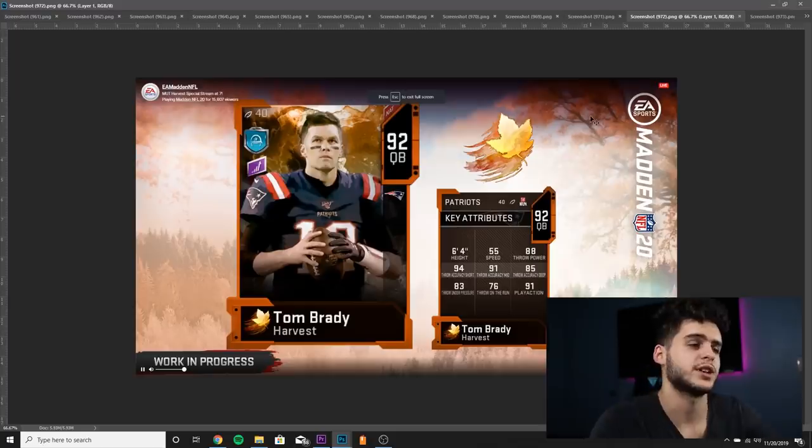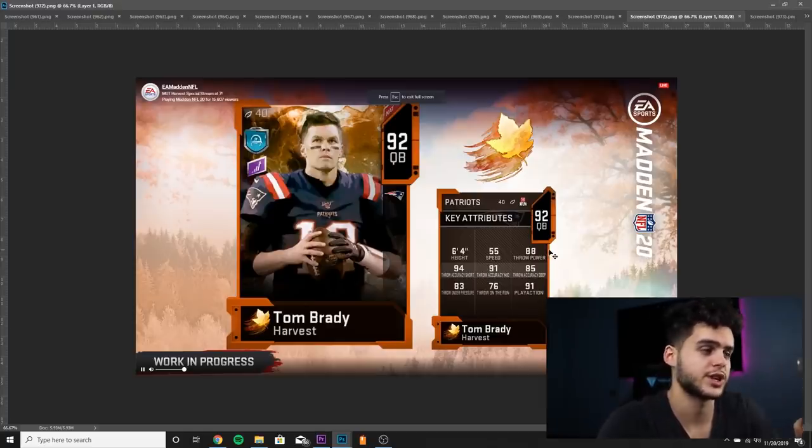Next we got Tom Brady — the GOAT himself. He's got 55 speed, which is crazy low, 88 throw power which is a little too low, and then 94 throw short, 91 throw mid, 85 throw deep, 76 throw on the run, 83 throw under pressure. I think this card is horrendous honestly. By the way, this 92 Brady is not a Turkey Trotter — he's one of the Turkey Stuffer cards, which are the cards you can upgrade. I'll get into all that when we get to the screenshots.